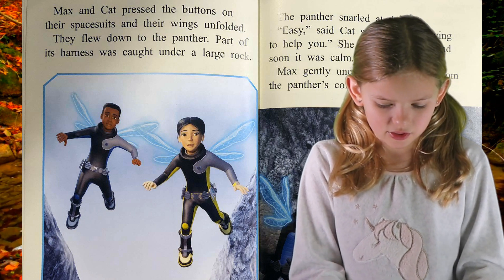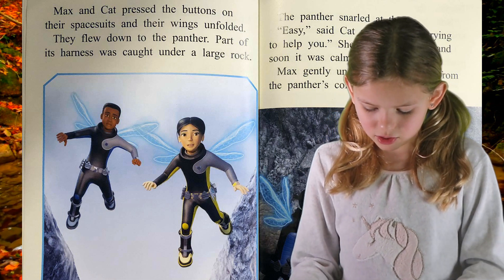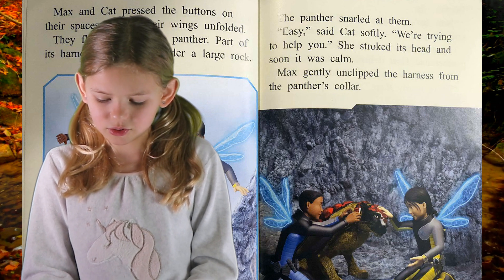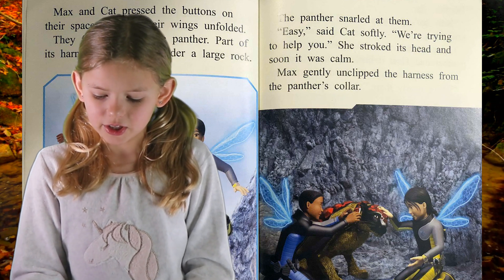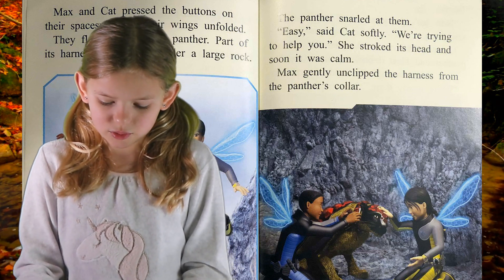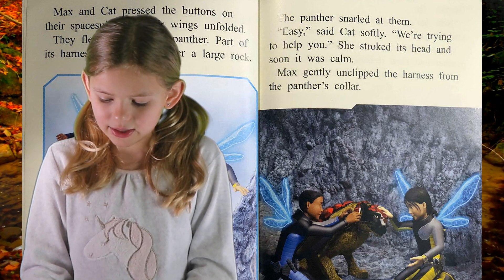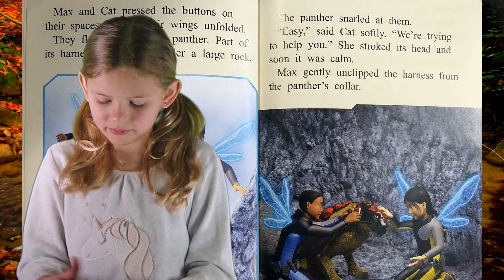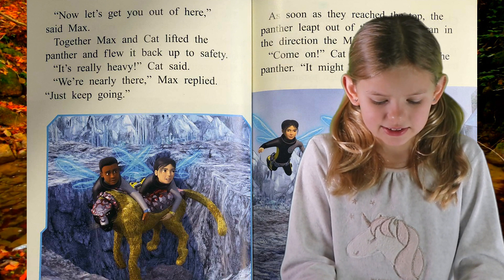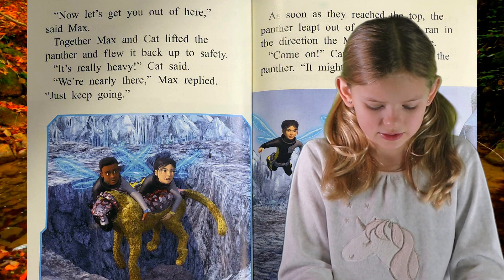"We have to help it." Max and Cat pressed the buttons on their spacesuits and their wings unfolded. They flew down to the panther. Part of its harness was caught under a large rock. The panther snarled at them. "Easy!" Cat called softly. "We are trying to help you." She stroked its head and soon it was calm. Max gently unclipped the harness from the panther's body. "Now, let's get you out of here," said Max.